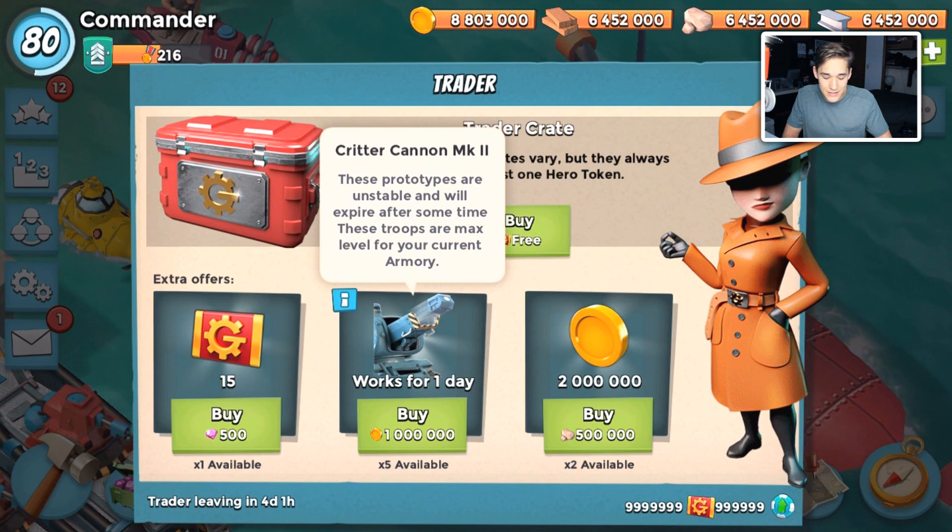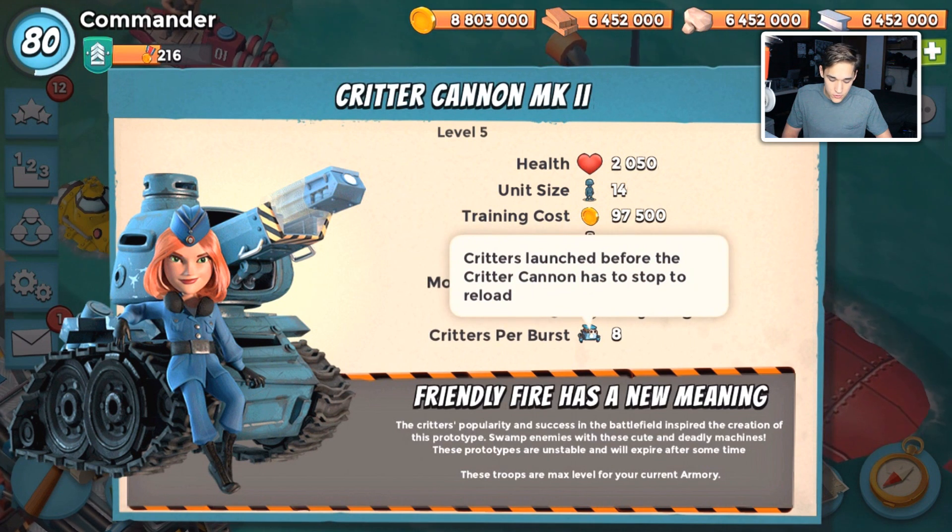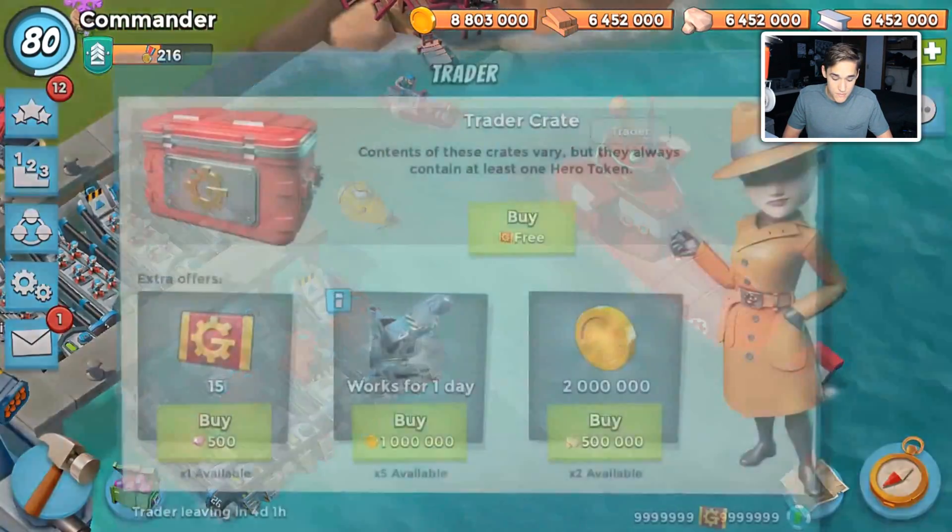The trader will be carrying the Critter Cannon Mark 2, so it's a little better than Mark 1. The only difference is the critters. This is a level 5 — it automatically upgrades depending on your armory level. At level 5, which is the max level, you'll have 8 critters per burst. Mark 1 was only 6 critters, so you get 2 more critters per burst, which may not seem like a lot but it is.